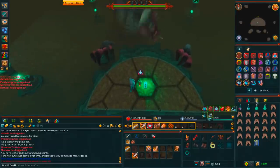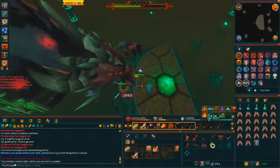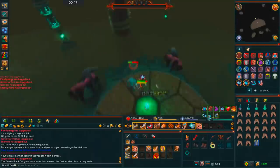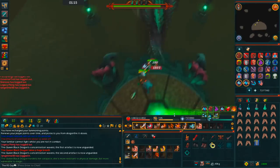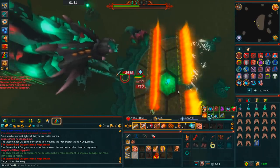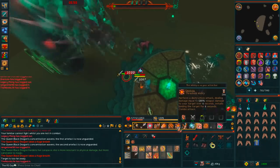After that, I went to the Queen Black Dragon, and this was the interesting part. I had nothing that gave me a strength bonus — I was wearing Tetsu, which is tank gear, and my Dragors. I drank the Supreme Overload potion and also the Brightfire Potion, which is a potion that combines a super anti-fire and a prayer renewal, which is very convenient. This was absolutely great — as you can see, I'm tearing up the QBD. Note how much food I eat during the kill — just note that while you're watching.